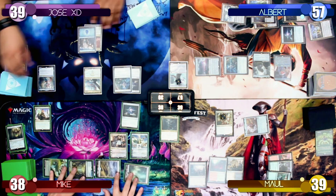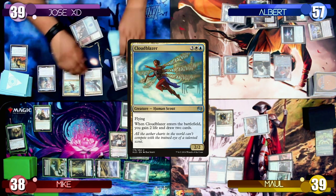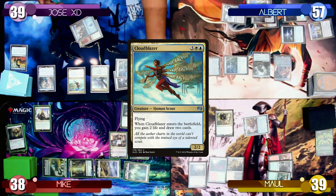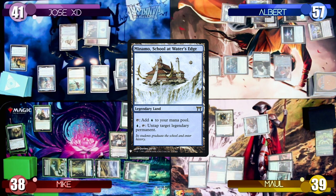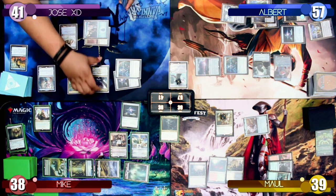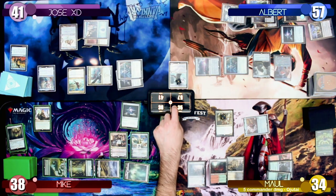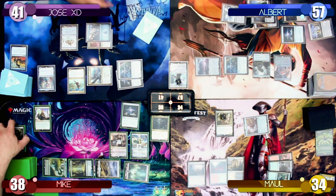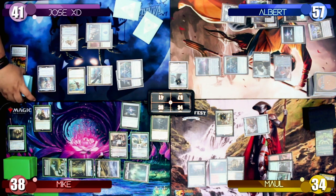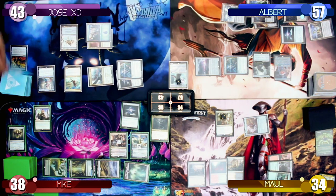Jose draws his 2 cards and taps 5 mana for a Cloud Blazer. As Cloud Blazer enters the battlefield, he gains 2 life and draws 2 more cards. He finally finds his 3rd land, Minamo, School at Water's Edge. He moves to combat and swings his commander at Maul, dealing 5 commander damage and using Ojitai's ability to look at the top 3 cards. On his end step, Jose uses Thassa Deep Dwelling to blink Cloud Blazer, drawing 2 more cards and gaining 2 more life. He now has to discard 4 cards and passes the turn.